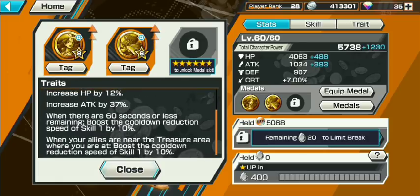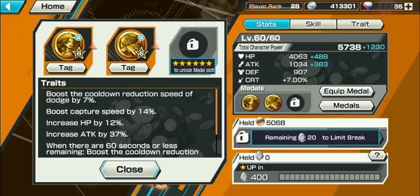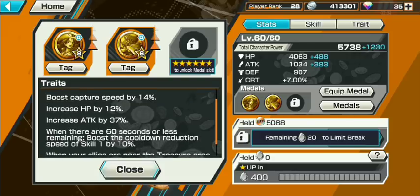When I first started I really had a little issue with knowing how to make proper metals, how to make good metals — which I've gotten better at, and honestly even the video I made has helped me out. Anyway, the stats: cooldown reduction, speed of dodge 7, capture speed boost by 14, HP increase by 12.